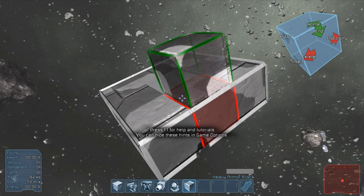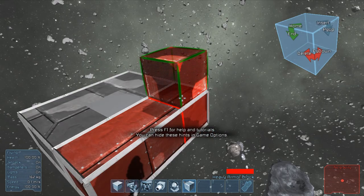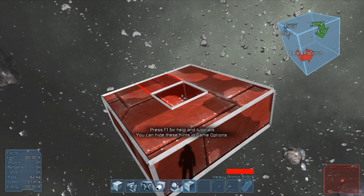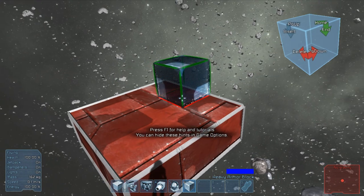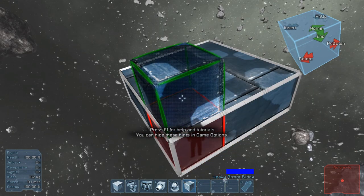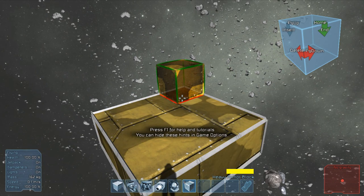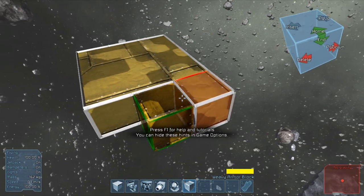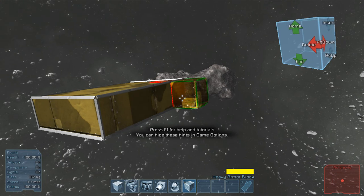I'm curious if I can actually change the color of heavy blocks — I would assume so. Oh, I can! See, now if I change color I get a massive FPS drop. That looks pretty cool, not going to lie — it looks camo, it looks military. I can do military.